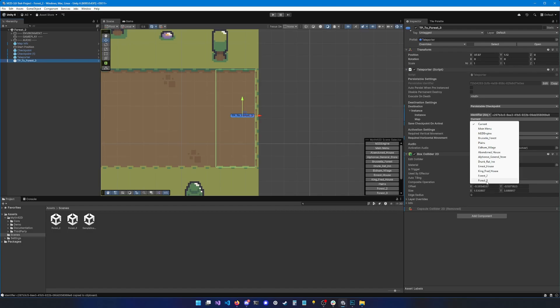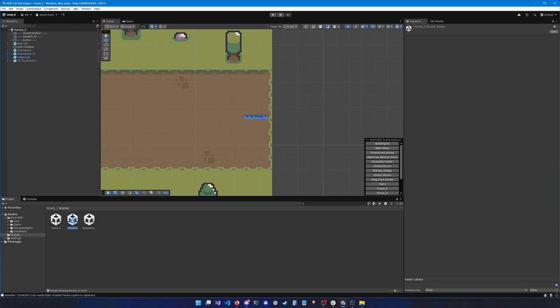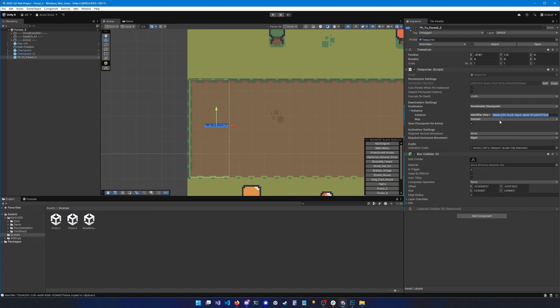Now that we've done that, save and go back to the inspector of tp2_forest3. Forest 3 should now appear in the list — click it. Also copy the identifier of this teleporter and paste it into the corresponding field in Forest 2, adjusting the map to Forest 2.